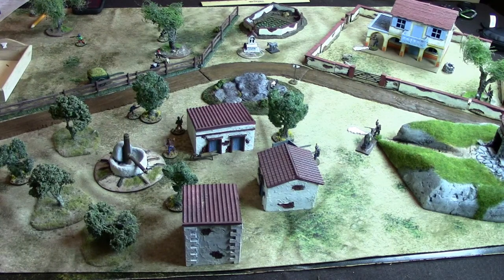We go to turn 4 — we're halfway through the game. The Spanish rebels have managed to get a couple of sheep. So far the French have got nothing, though they're on the verge of getting a donkey.